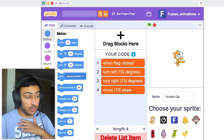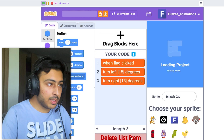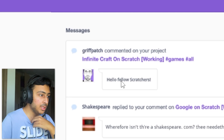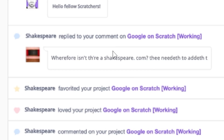We can actually save projects. We have My Stuff - choose a project, open. I'll put the pressed one. And we also have messages! Griff Patch messaged me: 'Hello fellow Scratchers.' Nice! Hello fellow Scratchers. XP is favoriting projects and commenting as well.